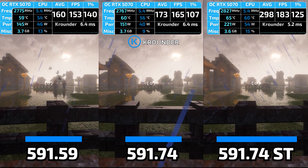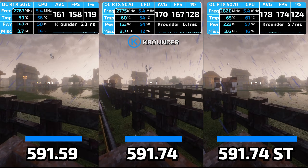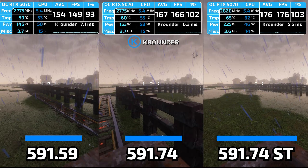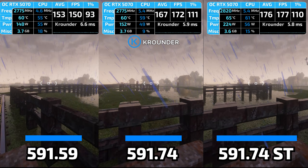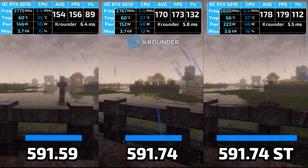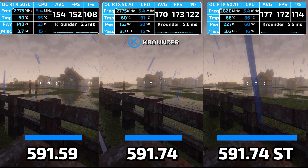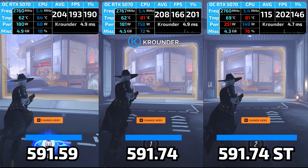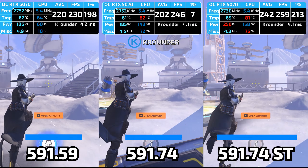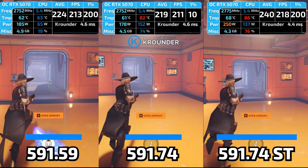I ran games across three categories: triple-A single player like Cyberpunk and Stalker 2, competitive shooters like Overwatch and Battlefield, and legacy eSports titles like Counter-Strike 2 and Fortnite. Studio delivered 1 to 2% better average frame rates, but averages don't tell the real story. It's the 1% lows and 0.1% lows where you actually feel smoothness. GameReady showed massive frame time spikes causing visible stutters; Studio maintained rock-solid consistency with minimal variance. I also tested creator workloads — Premiere Pro, Blender, DaVinci Resolve — all rendered seconds faster on multi-minute exports with the Studio driver.